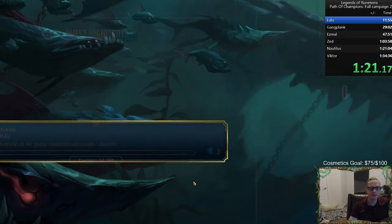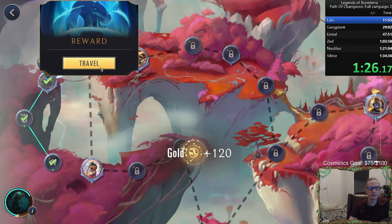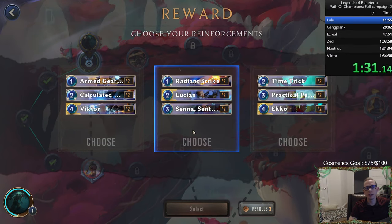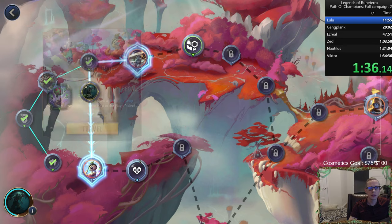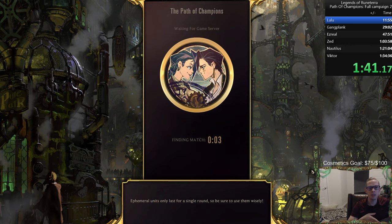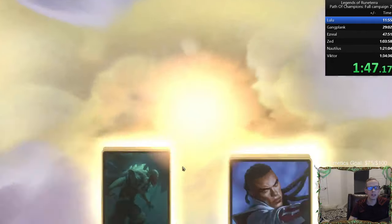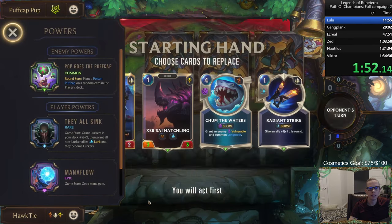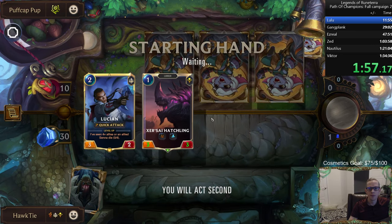We'll make up time in other spots. The most important things for Pike are having units — cheap units — because with Pike's power all of our units are lurkers. Spells are not lurkers, so if there's a spell on top we miss lurk. We don't want any spells in the deck at all, so a big part of what we're doing is cutting spells whenever possible.